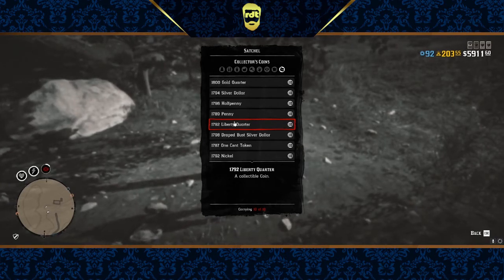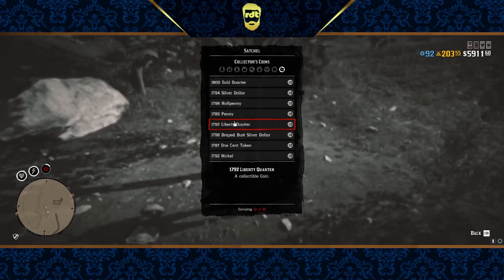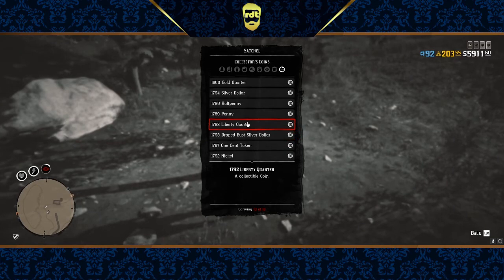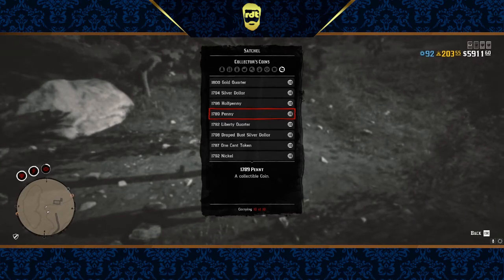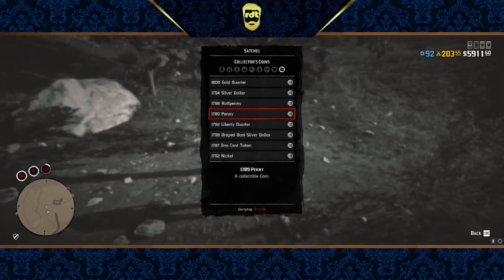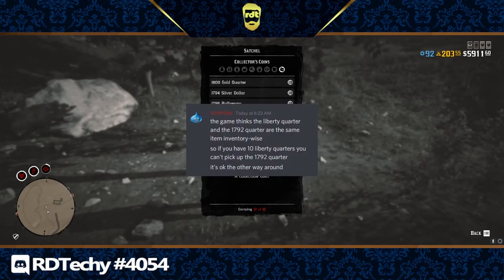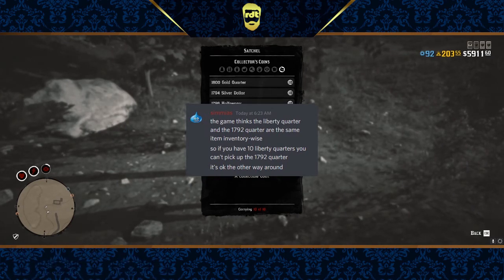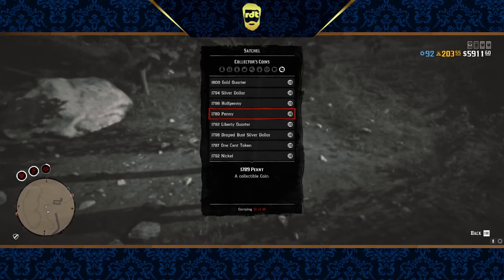So the game thinks the 1792 quarter — you won't be able to get it. One thing you can do is sell one of the 1792 liberty quarters. Or if you're building up your collection and it hasn't reached 10, always get the 1792 coin first before the liberty quarter. So you get the 1792 quarter, then get the liberty quarter. I didn't know about this, so I went into the Red Dead Redemption 2 Discord and asked the online section, and someone actually knew why. I'll show you the message Mr. Simmius sent — this was a huge help for me, and it does work. I'm going to cut to me selling it to Madam Nazar and cut back to me getting this coin.